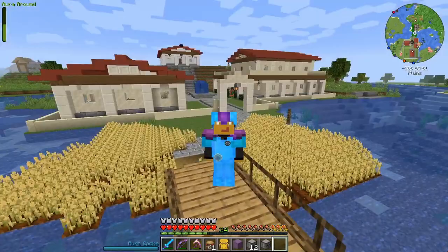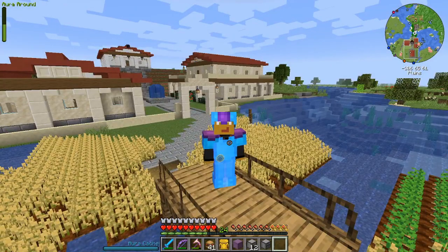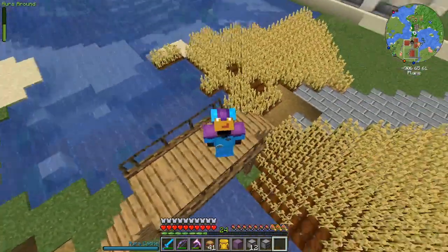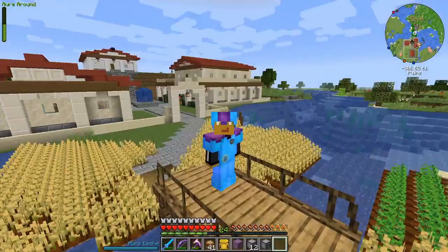Thanks for joining me. This is Danny, and welcome back to my F2B Omnia series, episode number 11, in which we are going to be setting up automated ore doubling and other processing of things coming in from our quarry in a different dimension, then automatically brought into our refined storage system in this dimension. Let's get started.